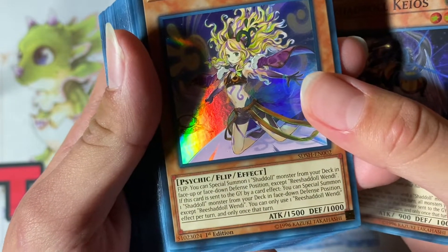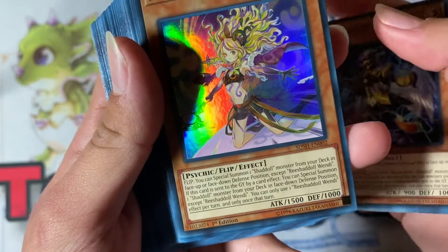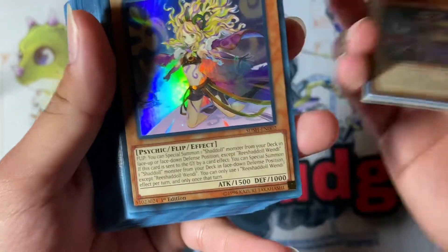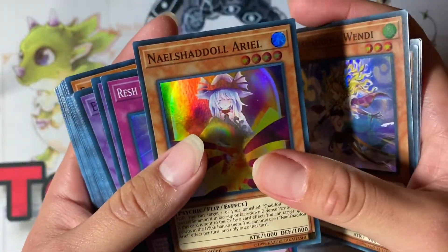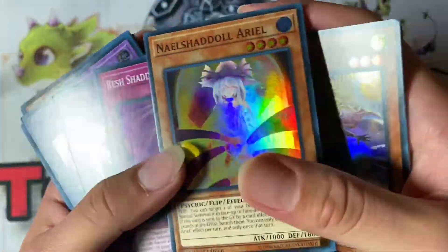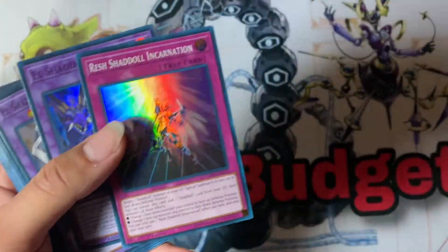Rishadoll: Flip — you can special summon one Shaddoll monster from your deck in face-up or face-down defense position, except this card. If this card is sent to the graveyard by a card effect, you can special summon one Shaddoll monster from your deck in face-down defense position, except this card. Kind of sounds similar. Then we have Naelshaddoll, one of the new ones, and the traps.